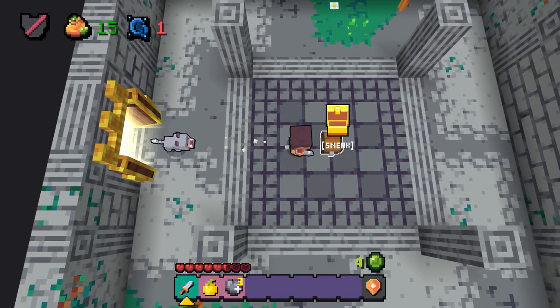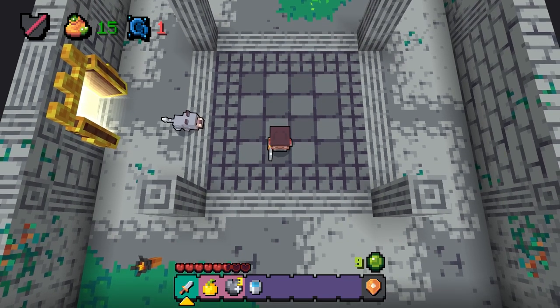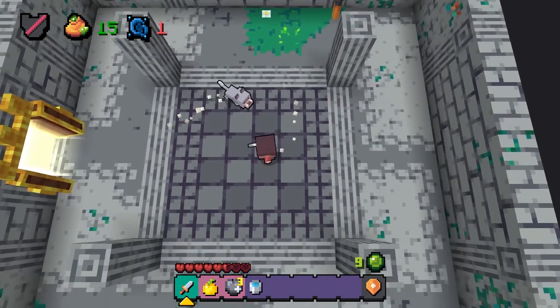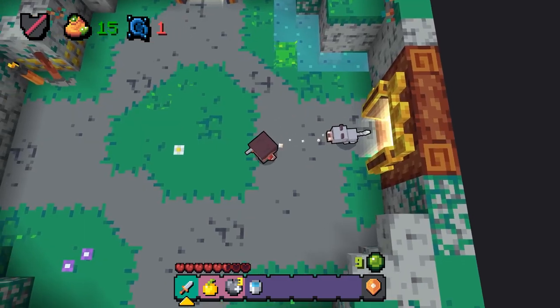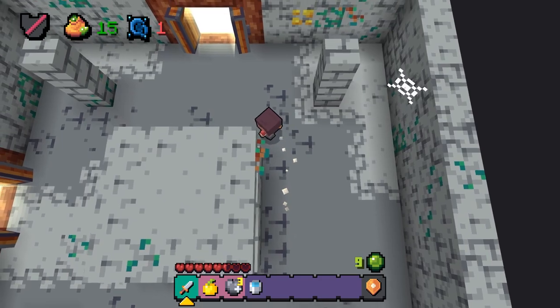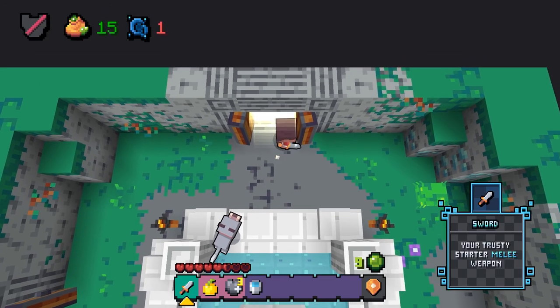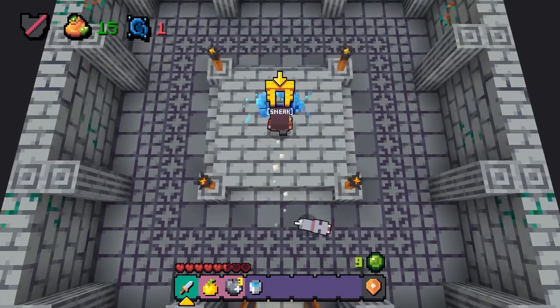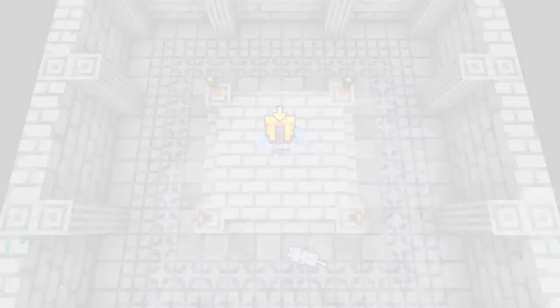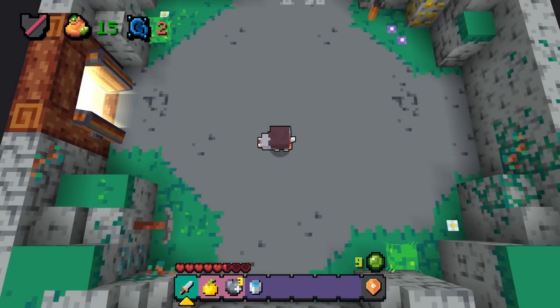There's a chest! What do we got? 'Won't lose hearts when falling in — boy's water bucket.' Okay, that's kind of cool! This is where we don't know what this leads to — 'Next level, continue.' Yeah, let's go! I'm ready to move on to the next level.